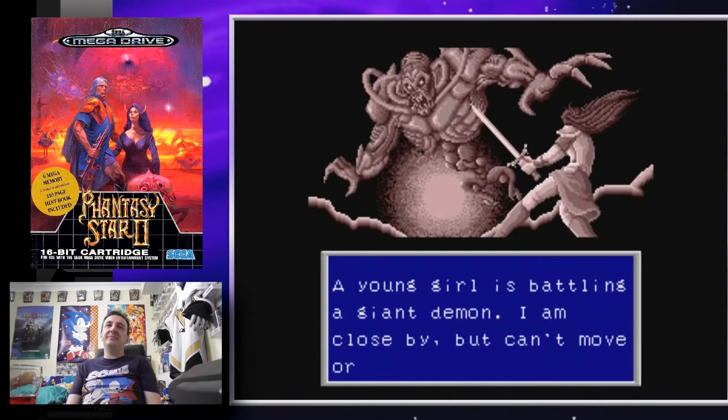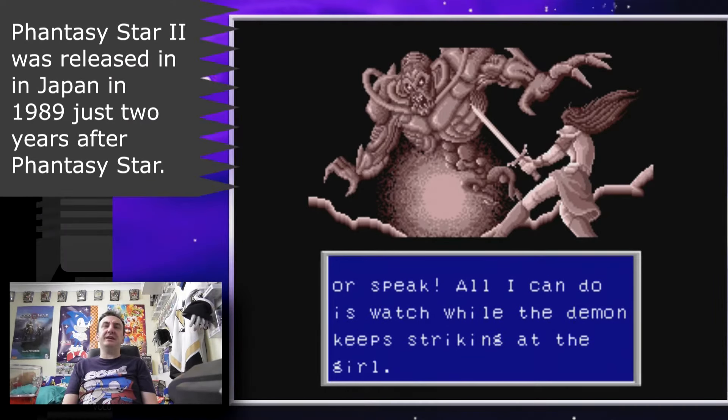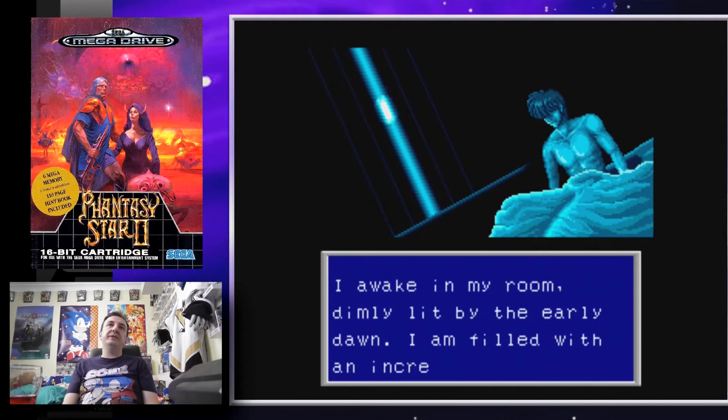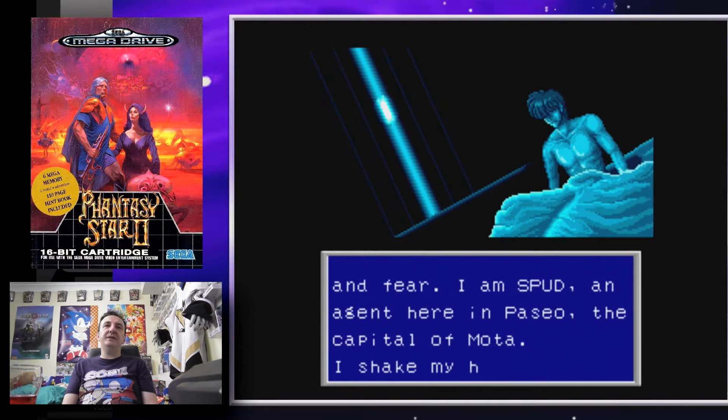It's got a very solemn start. A young girl is battling a giant demon; I'm close by but I can't move or speak, all I can do is watch — this is all automatic. The girl, in case you haven't figured it out, is the girl from the very first game. I love the artwork — they've gone for something a little different here rather than a clean-cut Japanese manga look, and I like it.